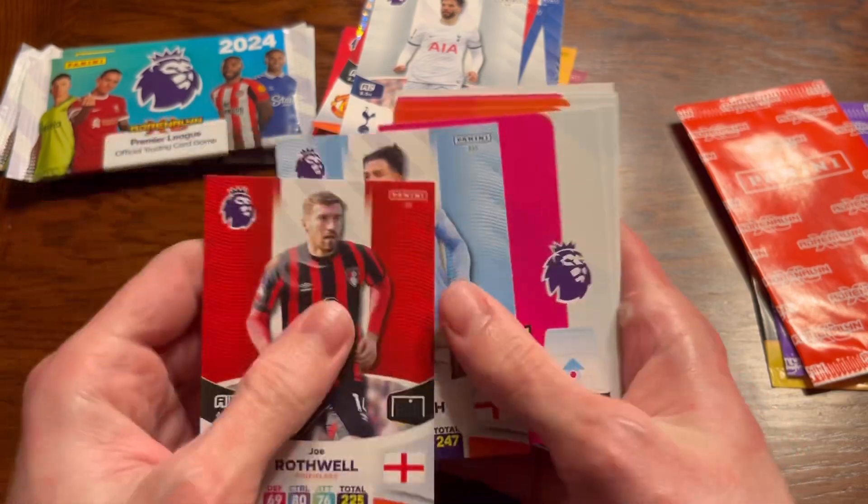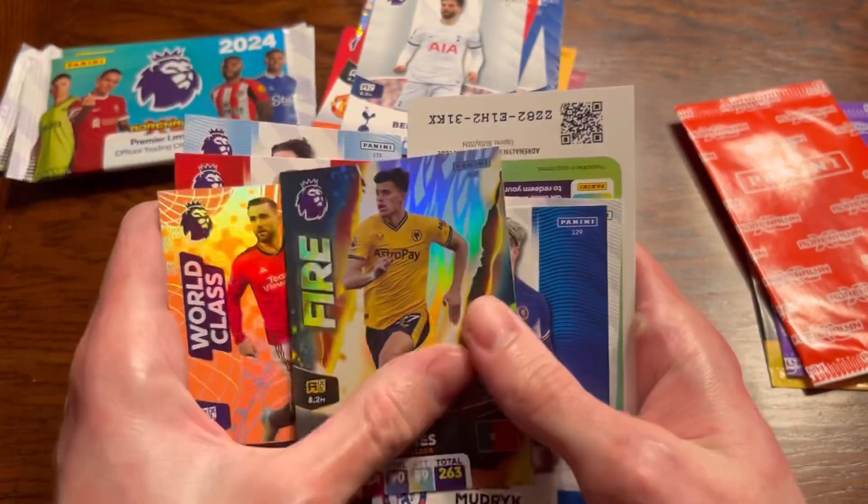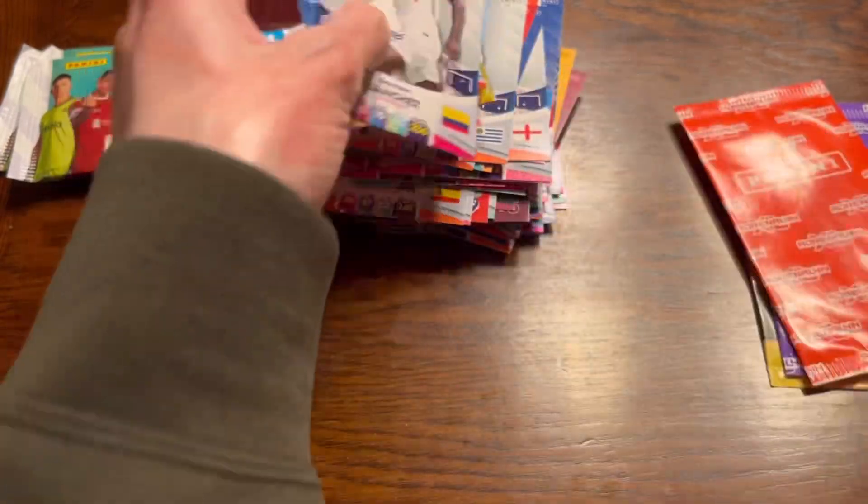Next up we've got Joe Rothwell, Jack Grealish, Luke Shaw World-Class, Nunes Fire Card, Madryke, and Davison Sanchez.